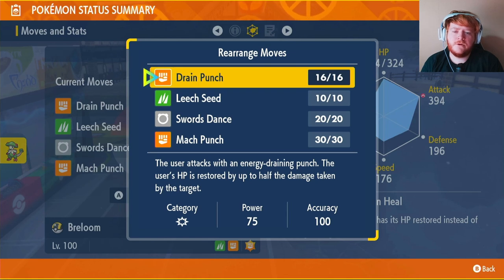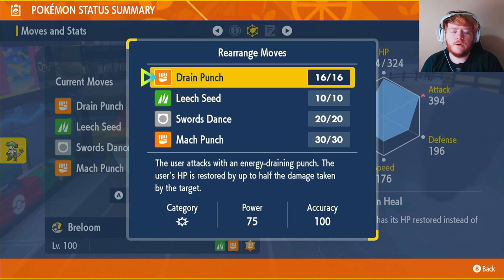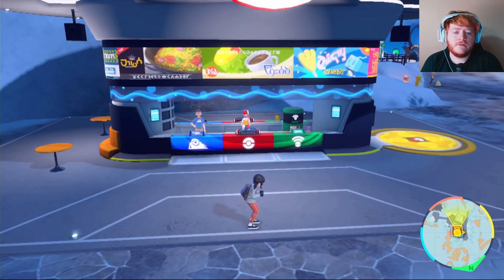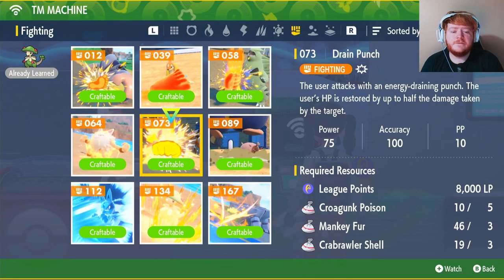As you can probably tell, this Breloom is just a really annoying Pokemon to have to play against in raids. Leech Seed and Mach Punch you learn from level up, but Drain Punch and Swords Dance we have to learn through TMs at the Pokemon Center's TM machine. Drain Punch is TM 73 and will cost you 8,000 LP, 5 Croagunk Poison, 3 Machop Fur, and 3 Crabrawler Shells.